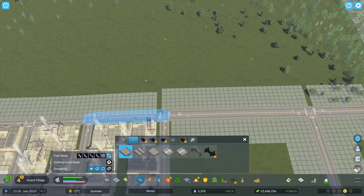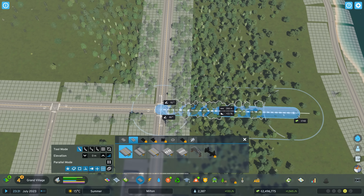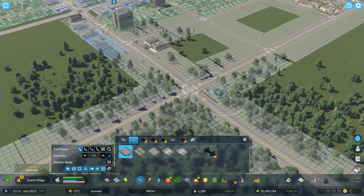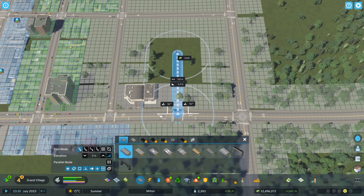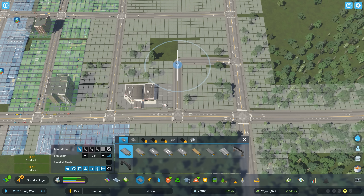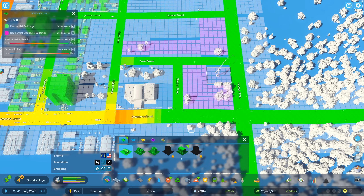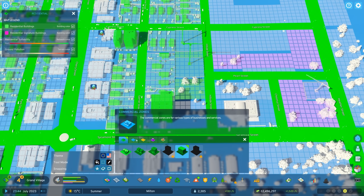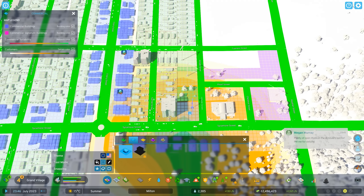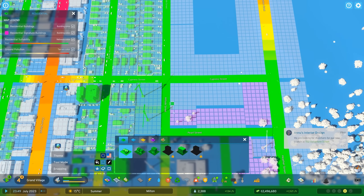I'm going to upgrade this road and let's make another bigger intersection like this. Let's lay down some zones. Nice, we've got some low-rent housing as well — let's do that. Wow guys, we've got a ton of residential demand, let's try to knock some of that off.